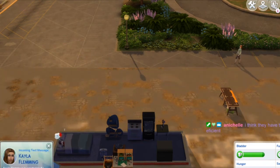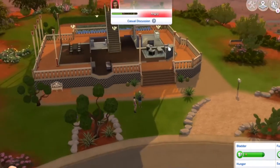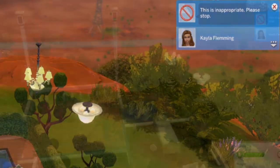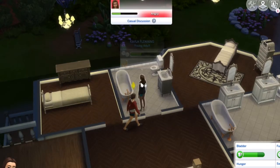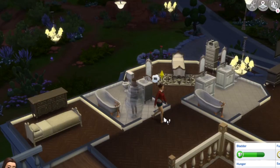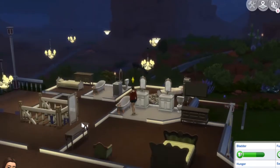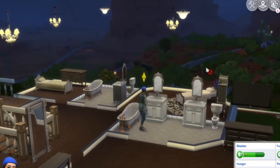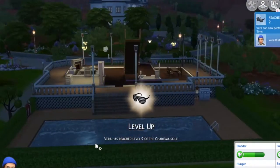Yes please — hey girl, thanks for inviting me over! I need your tub. Take a bath — she doesn't mind me bathing, which is nice. Can I sleep in your bed? Thanks. Discuss world peace, complain about the heat, tell an engaging story, discuss interests — can I give a flirt? No, she didn't like the flirt. I'm just going to work on charisma from the mirror. Level two charisma — no wonder I'm getting my way around these people.